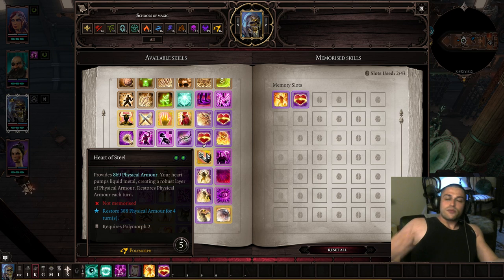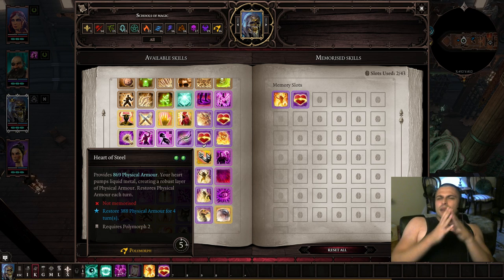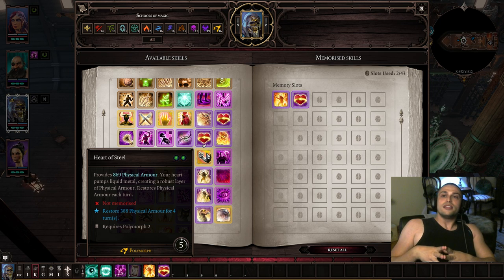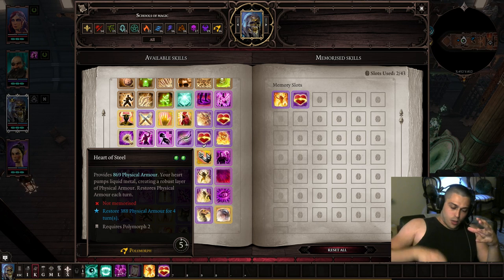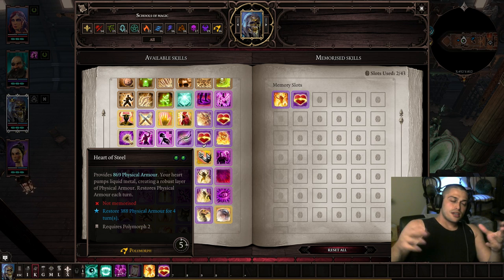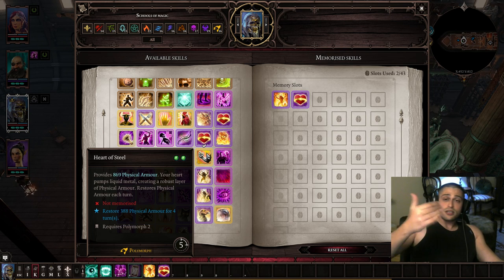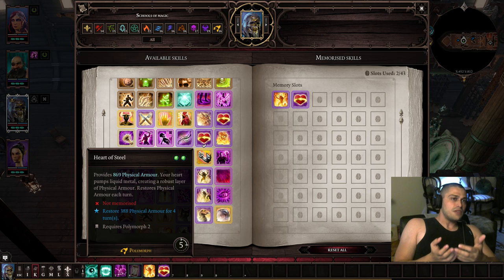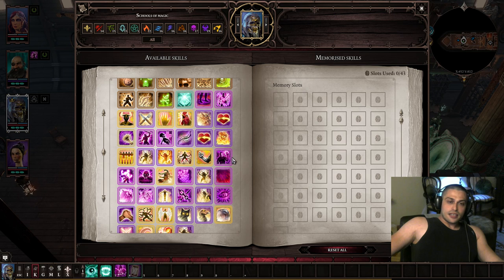For me, the best summoner build is a combination of summoner and tank — a strength-based summoner. You equip very good gear with lots of physical armor, magic armor, and HP. The longer you stay alive, the more damage your summons deal. You also want movement on your summoner — maybe Phoenix Dive, or both Phoenix Dive and Tactical Retreat.